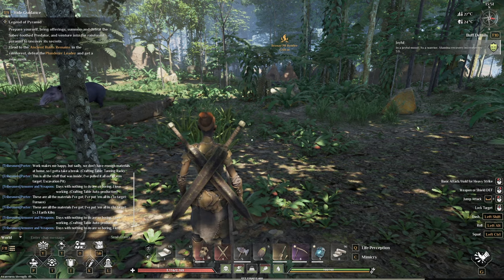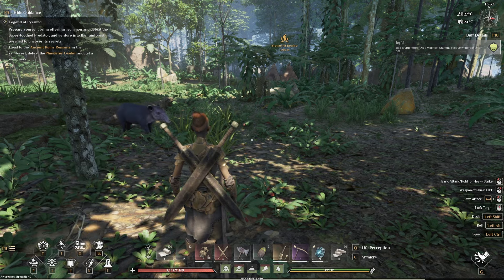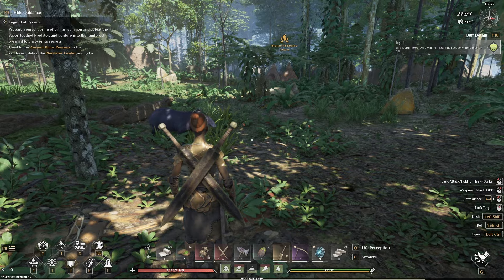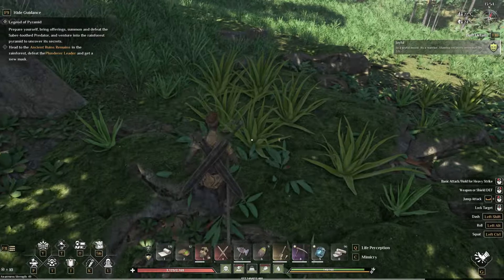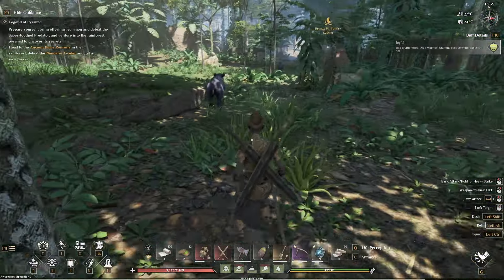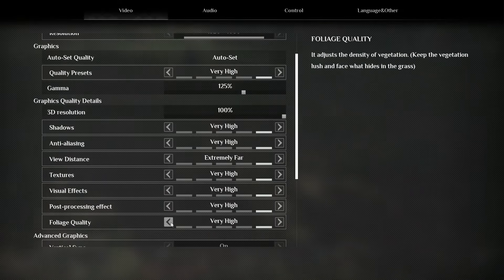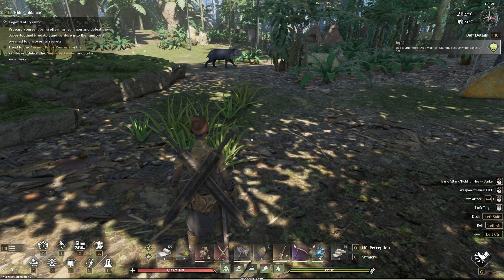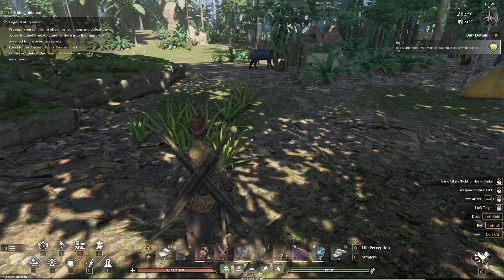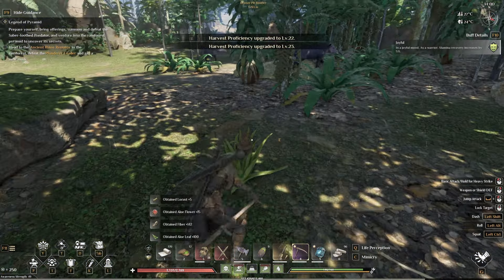If you're looking for aloe, it actually grows all over the place in the starting area, but it's really hard to see if you have your foliage turned up all the way. You can see we actually have some aloe right here as well as on this rock — it grows all over the place. Until you know what it looks like, I recommend changing your foliage setting all the way down to very low. When you have it set at very low, only things that are harvestable are going to show, which makes the aloe very easy to see. Then you can just harvest it with your sickle.